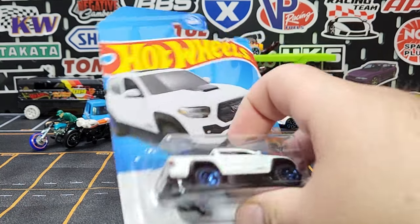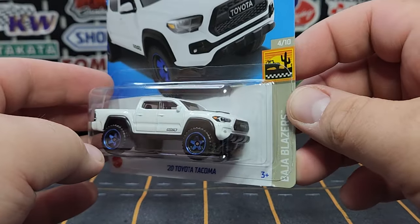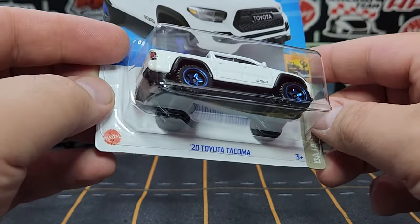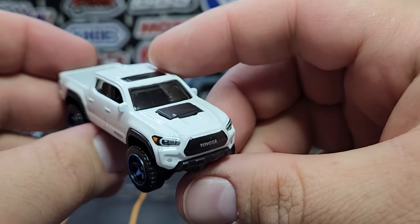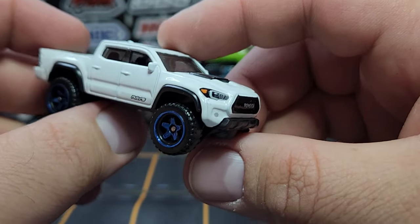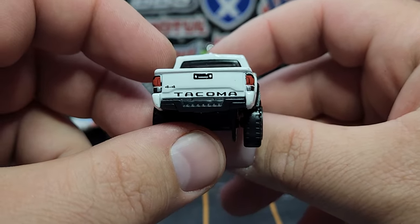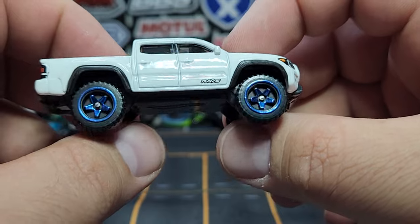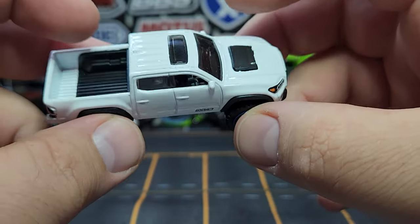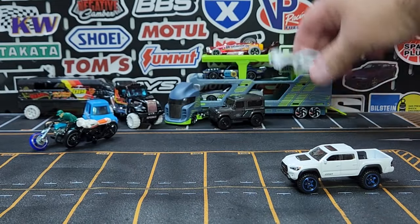Some leftovers from the M case that I got out of the N case because they were tough to find. This is the Toyota Tacoma — the Taco. This is the third color we're seeing for the Taco. People are going kind of crazy for this one — I don't see why, it's just regular white with some blue wheels. I think the original release in electric blue was way better, just my opinion. Full front and rear decos on this one.